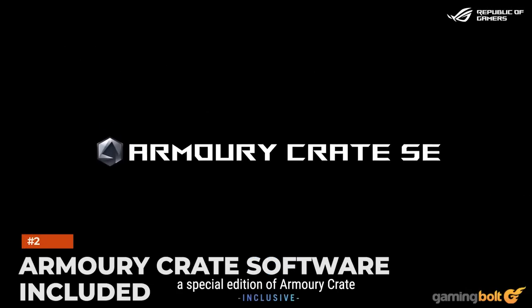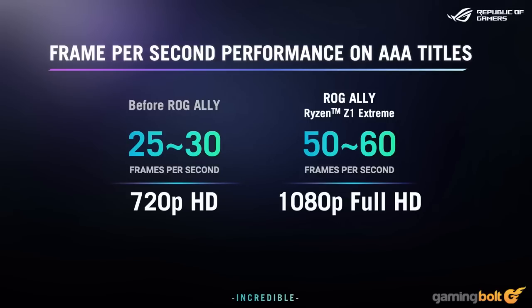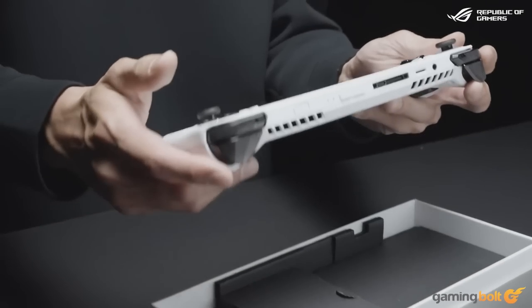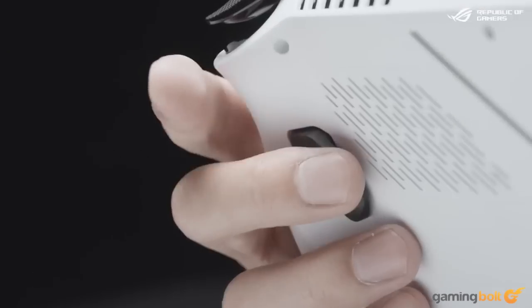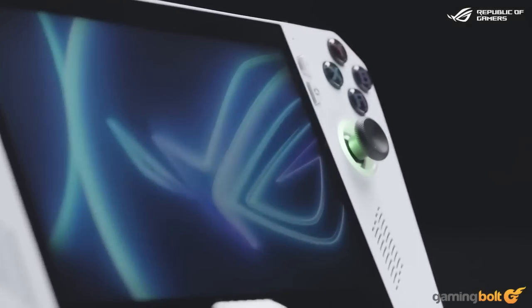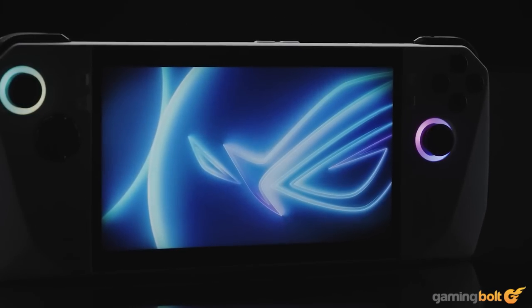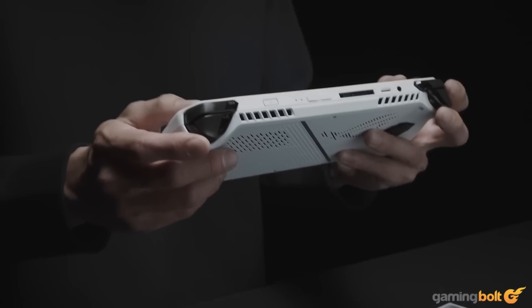Armory Crate Software Included. This Asus app helps gamers manage every aspect of their PC, from setup and updates to performance profiles and cooling settings, with customization options like RGB adjustments as well. There'll be a version dubbed Armory Crate SE pre-installed on the ROG Ally. A core feature of this SE version is its collation of entire game libraries, and instead of launching games from the Steam or Itch.io client, games can be launched from one singular app instead.